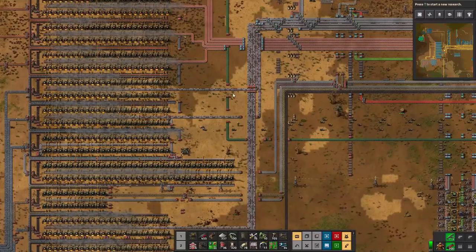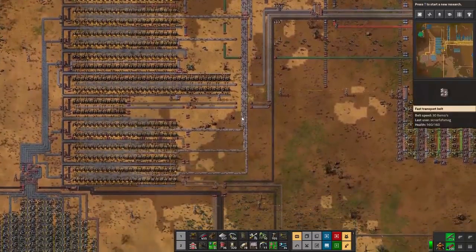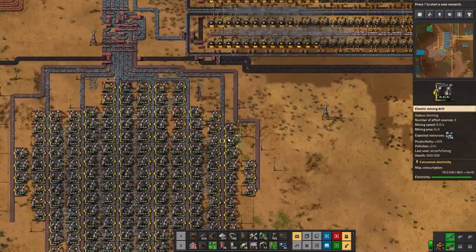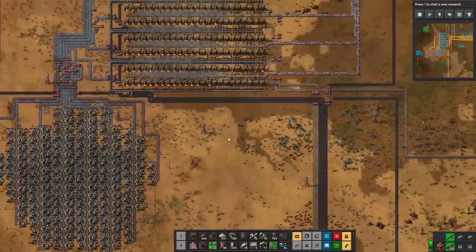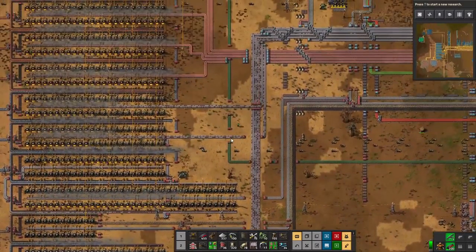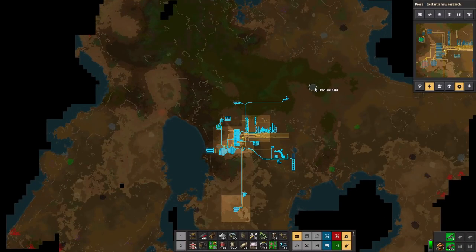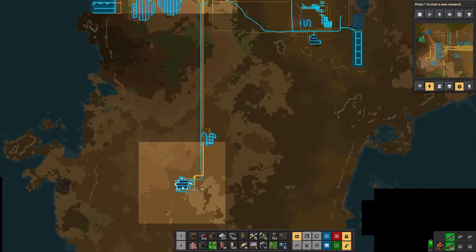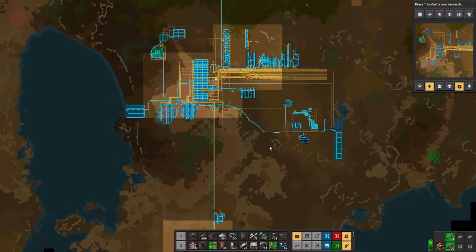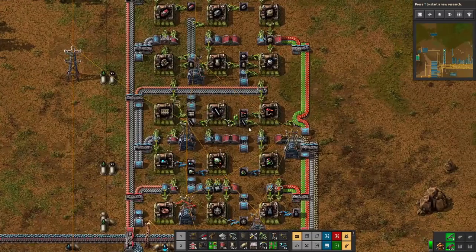We're back with more Factorio and today we've got a problem — iron is always a problem. It's not to do with our smelting, it's to do with our actual supply; we're starting to run out. We need to find more iron and hook it up to the grid. The problem is going to be solved by trains, but the iron is really far away — you're not going to run transport belts that far.